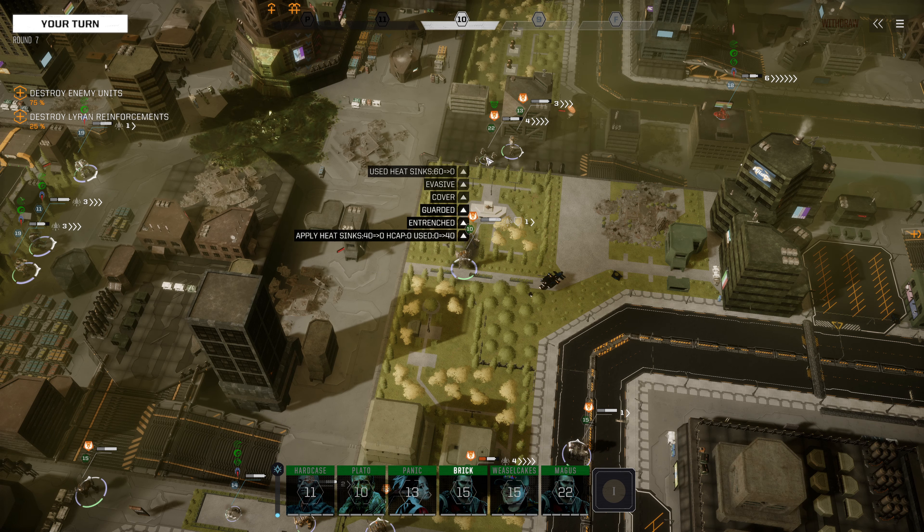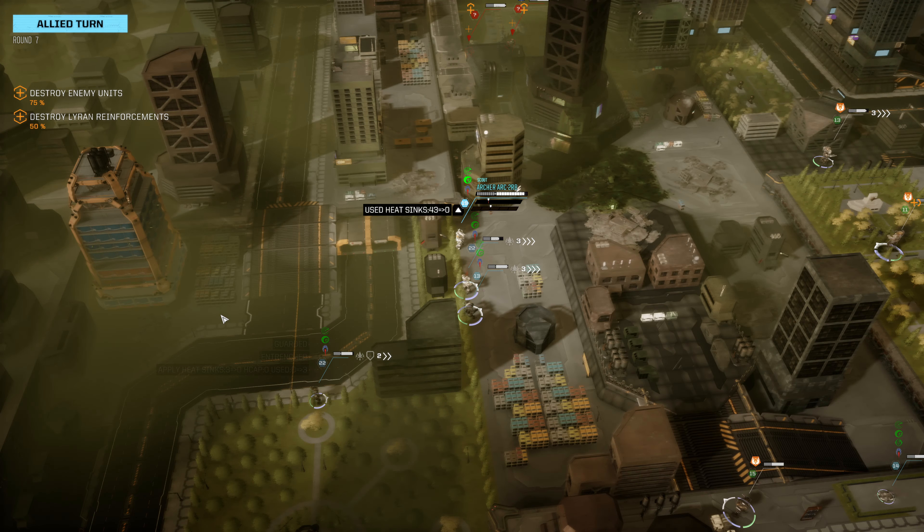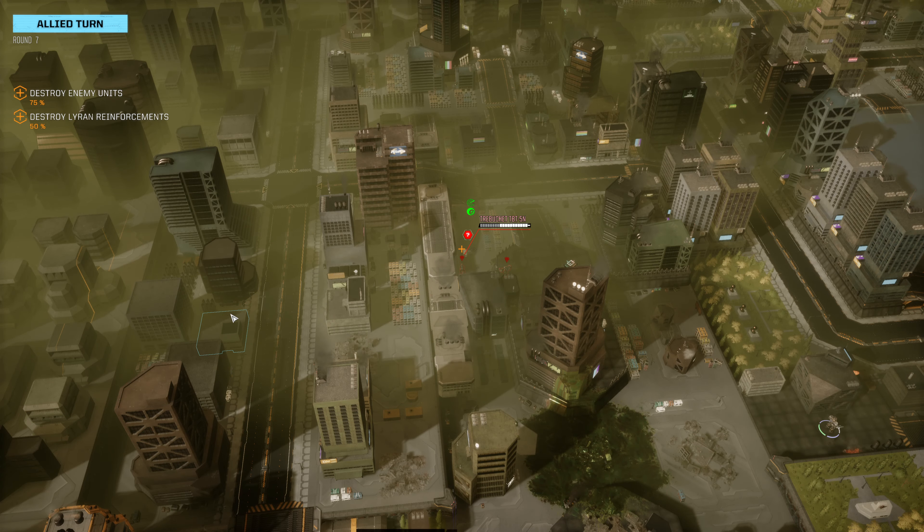This Hunchback isn't really doing much of note. Phase 19 — this Archer, I'd love to see it not attacking this Trebuchet. It is triggering the AMS there, which is useful, but it would have been more useful to attack this Hunchback. The Hunchback gets to move now — it shoots at our Centaur and gets literally nothing done. So that is fantastic. The light AC-20 is now unjammed — noted.